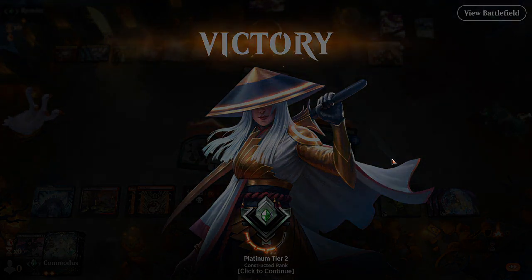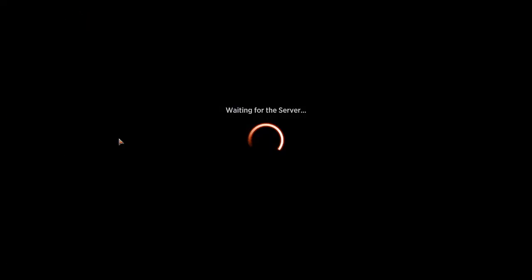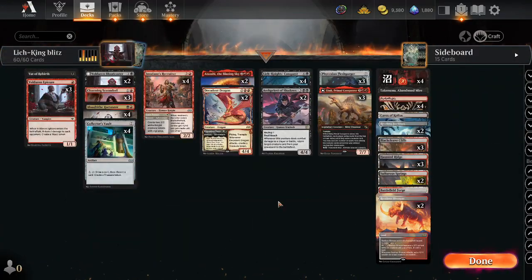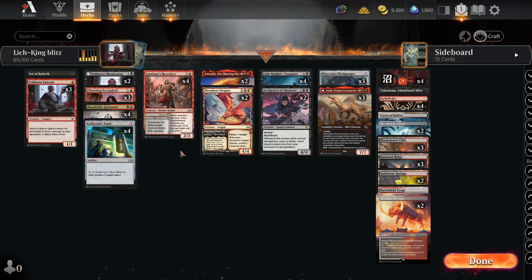Nice stuff. Look at us winning. Well, that brings us to the end of this beautiful video. Wouldn't change a thing about this deck - I love it, so much fun. Maybe more Talies, I don't know. That was fun, I really enjoyed that. Archpriest of Shadows, Lich Knight's Conquest - super crazy card. We make our little Collector's Vault, make our old stuff, pop some things. The creature lands didn't play too much of a role - we animated one Ox and then it died immediately.